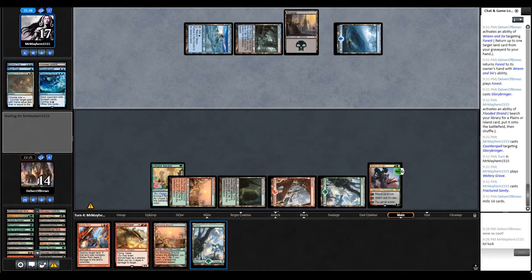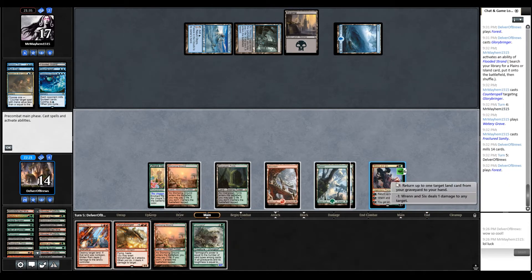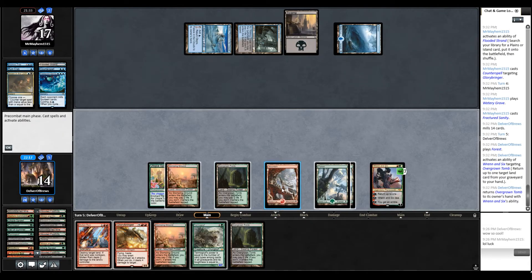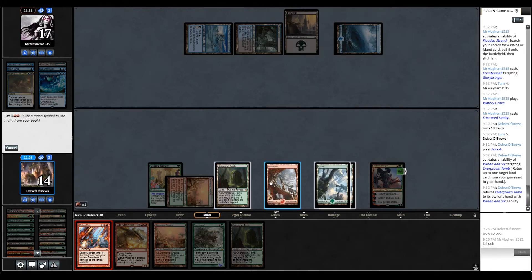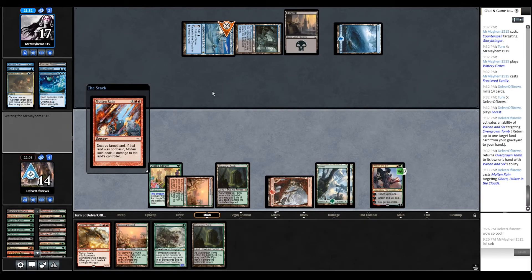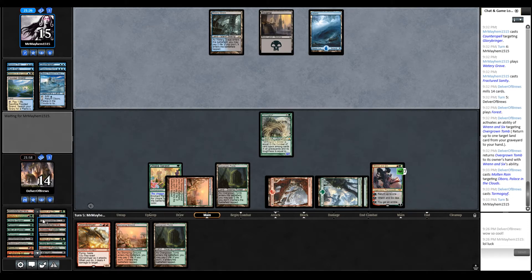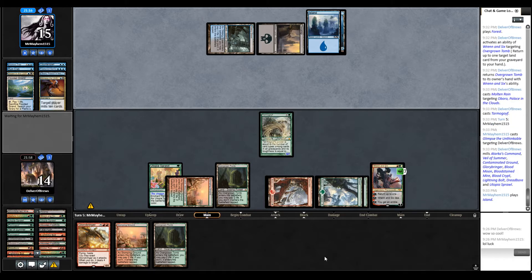Cool — Fractured Sanity. Fantastic, really happy their opponent got that done. So in terms of destruction here, Molten Rain — assuming they're out of answers at this point. Our opponent is trying really hard to beat us out here.